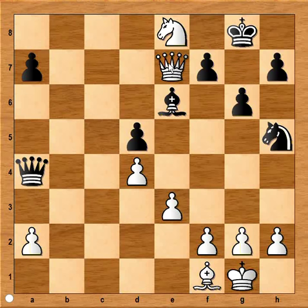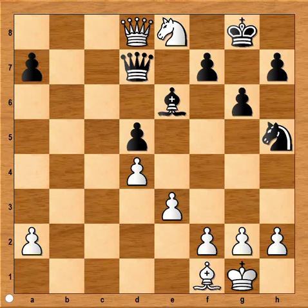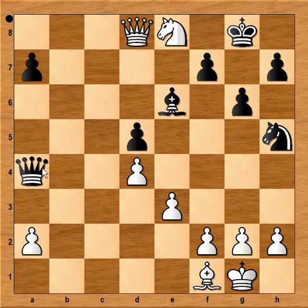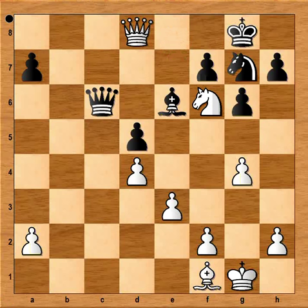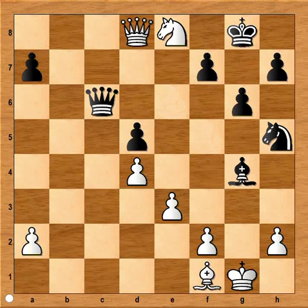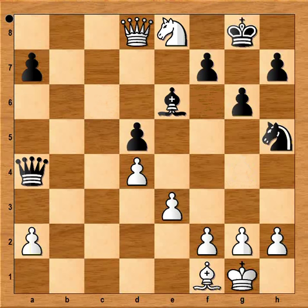And now a very clever move: queen to d8, and black must be very careful. For example, if queen to d7 is played, white is winning. Can you see the move? This is the move — check, and knight takes queen. Or, for example, if queen goes to c6, then g4, attacking the knight. If knight goes to g7, then checkmate. Or, for example, if instead of knight to g7, bishop takes pawn, knight to f6 is winning the bishop. So in the game, king to f8 was played.